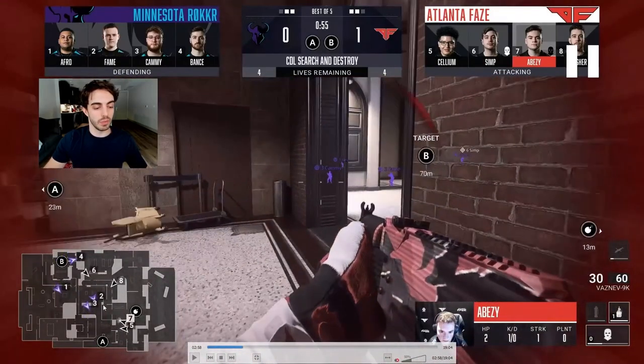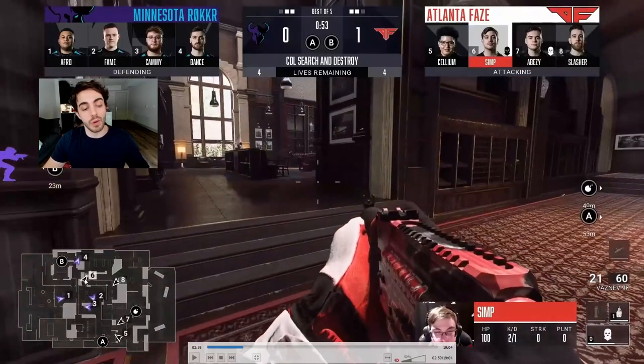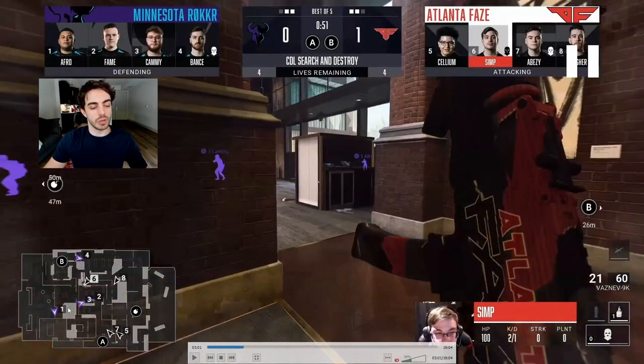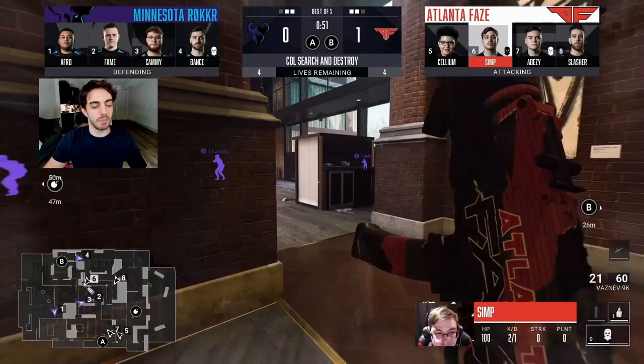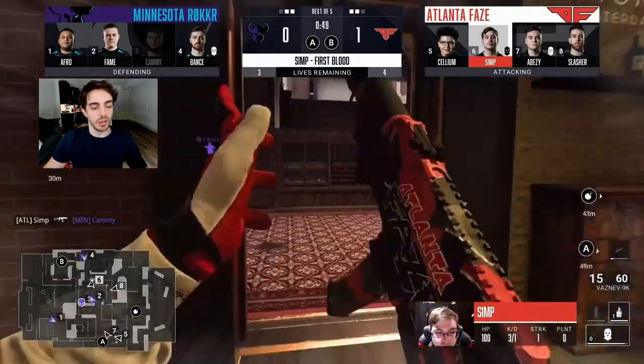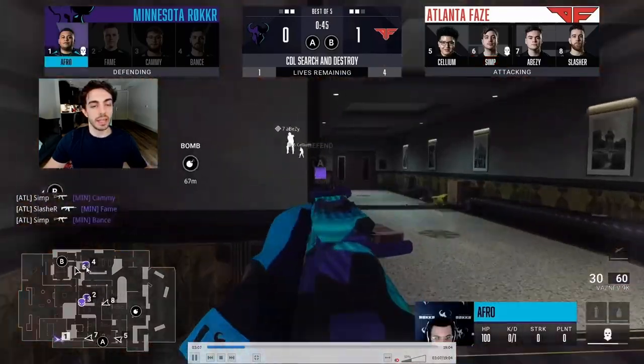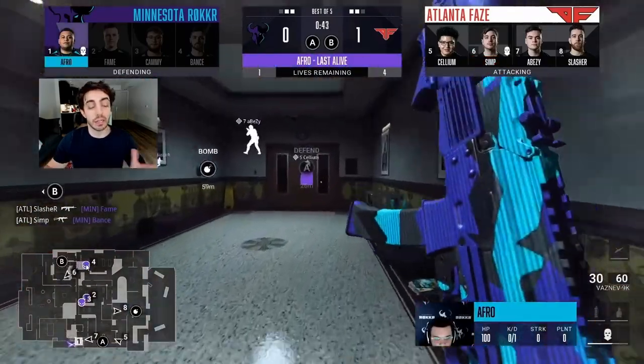Number one, Afro, is watching mid but there are just too many gaps. At the beginning of the round Afro had B-Con, but it got lost in translation. He rotates towards A, number three watches dubs from mid, but B-Con is still open. It's basically a free two-piece for Simp. He only gets one, but Slasher helps him — they get the guy rotating from B-side and it's a clean round for FaZe.